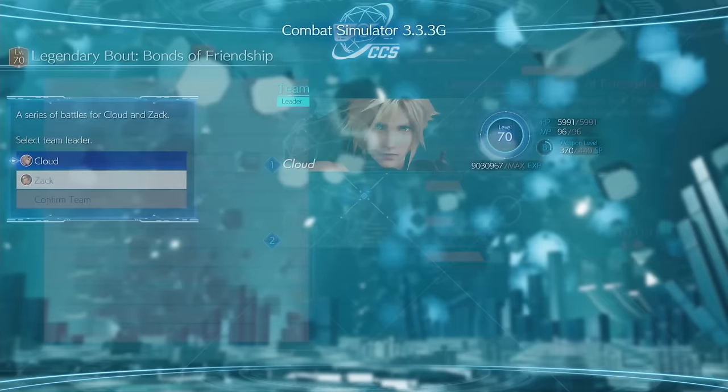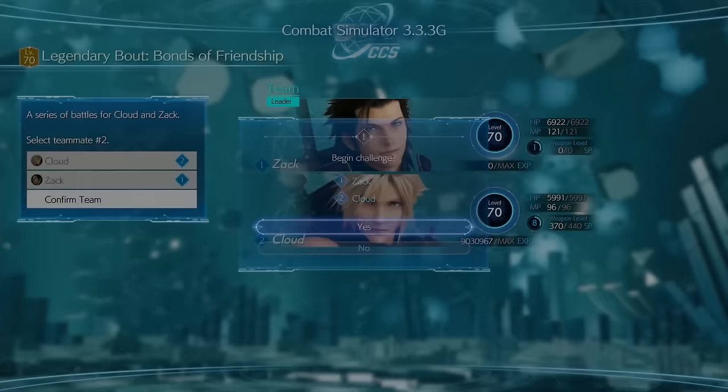So Bonds of Friendship — pick Zac first and then Cloud second. Me and Zac are no longer friends after this! But yeah, you need to pick Zac first and Cloud second just so he gets the aggro to begin with the enemies.